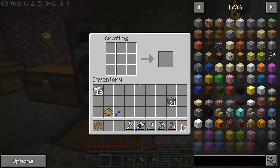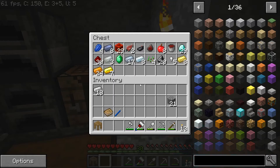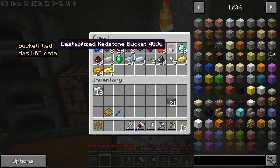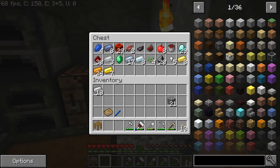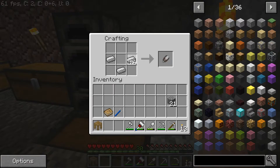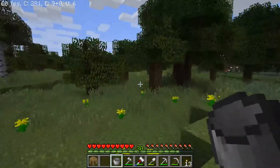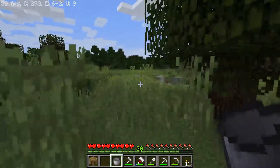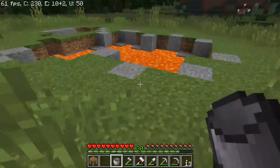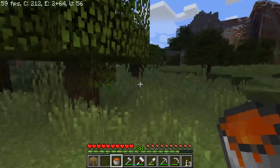First we need a bucket. How do I not have a bucket? What happened to my bucket? A bucket of destabilized redstone — because we had a bucket. Well, we'll make another one. The problem is I'm not quite sure how to get a bucket of, like, molten iron right now. Not a thing I know how to do, so something I need to look into.